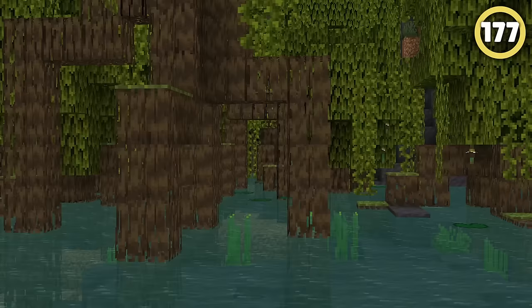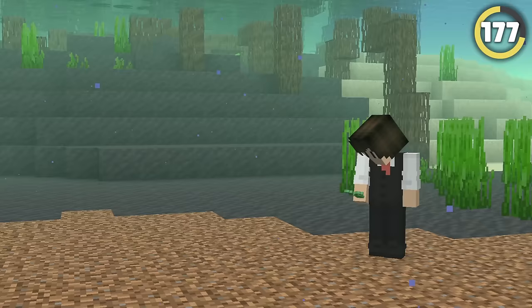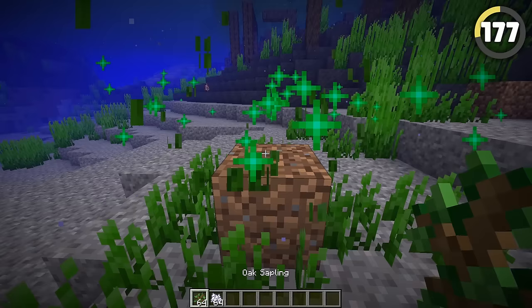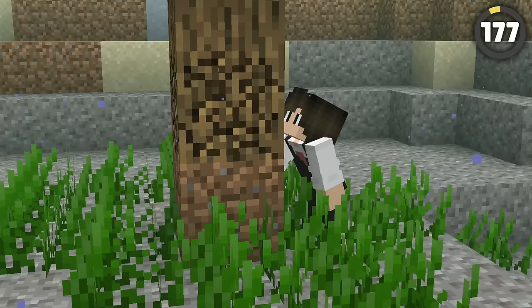Mangrove trees are super cool, especially because they're the only tree that can be grown underwater, right? Well, the propagule is the only thing that can actually be placed down here, and works perfectly. Saplings, however, get broken almost immediately. Almost immediately — if you're quick enough, you can actually grow trees underwater. This definitely doesn't feel right, but hey, the game's a game.